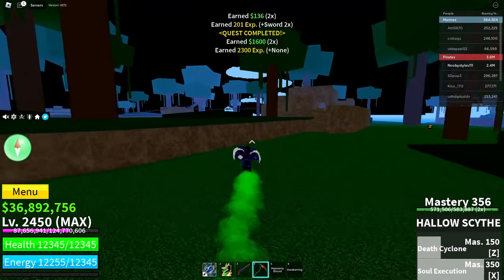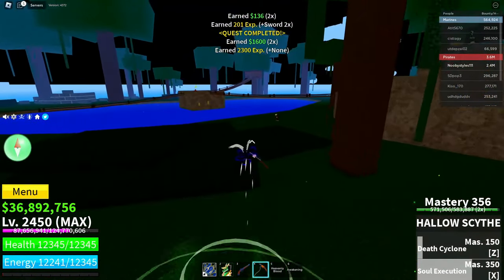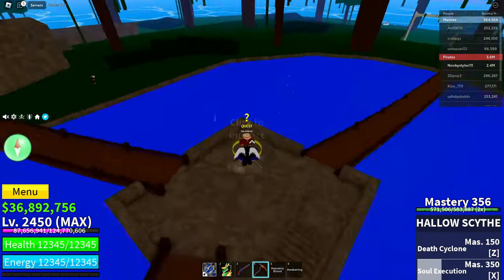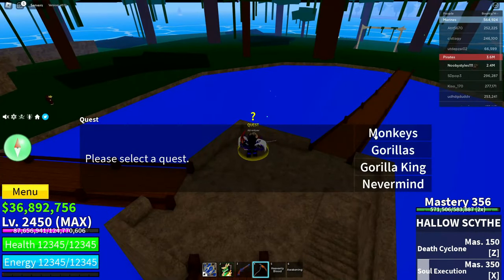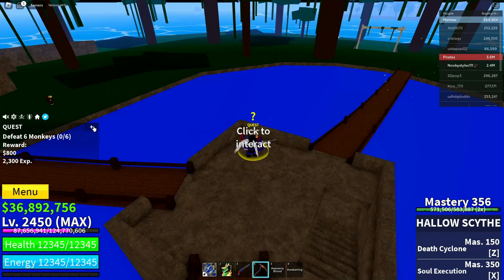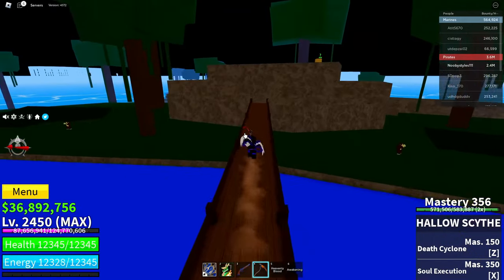Once you've completed that quest, go back to the adventure NPC and take the same quest you just did. Then immediately abandon it — click track on your current quest, then abandon it.